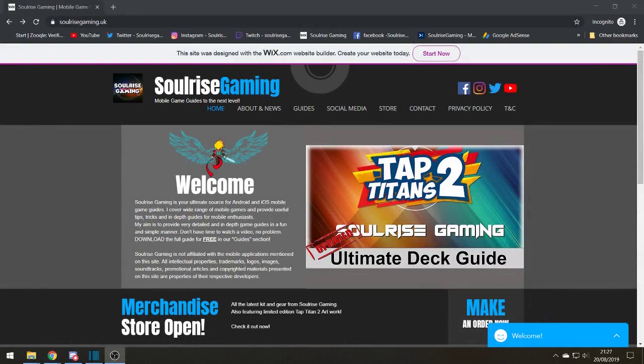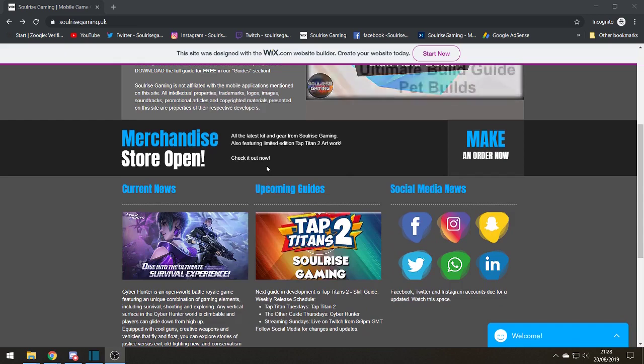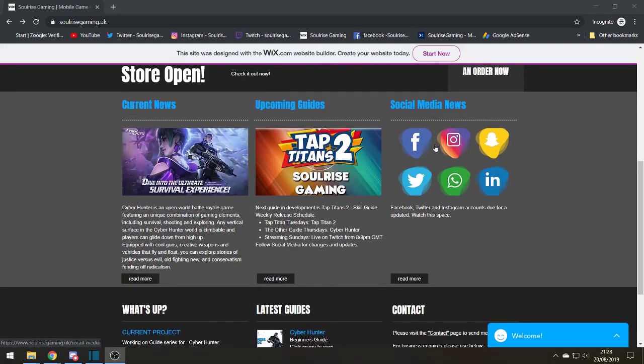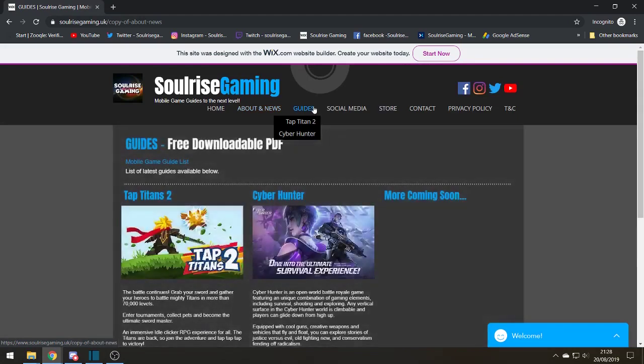I'm pleased to announce that the Solaris Gaming website is now live at www.solarisgaming.uk. On the home page you'll find all the latest news, my latest guides displayed, quick updates on all the games, current news, and updates on my social media. You can also go to the about/news section which covers new artists, developments, guides, ongoing projects, and any special events I might attend.